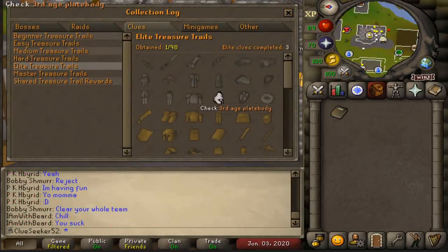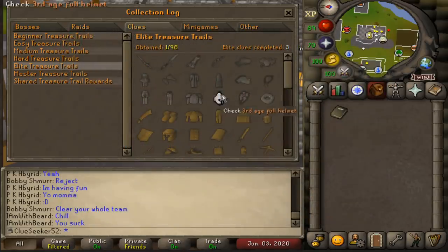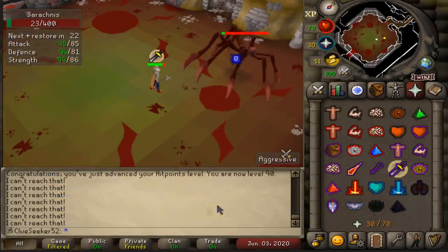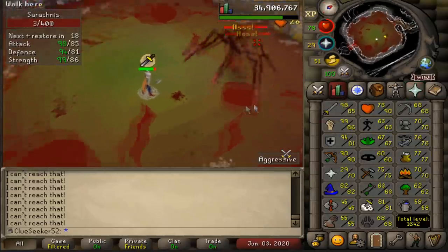The last episode has now been out for a couple of hours and the overwhelming consensus from you guys in the comments is that we should count the Third Age Full Helm as an Elite Unique Reward, which I'm super happy with because this tier is going to be extremely tough and I'll take any extra percent I can get. And of course, it wouldn't be an episode of Hound Hunt without another missed level - but there is 90 Hitpoints on the account. Really wasn't expecting to get it here.